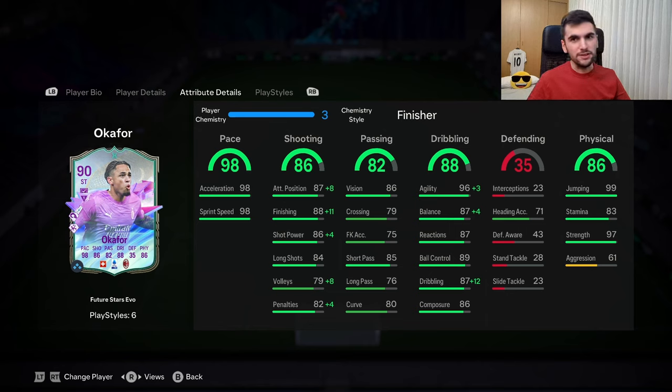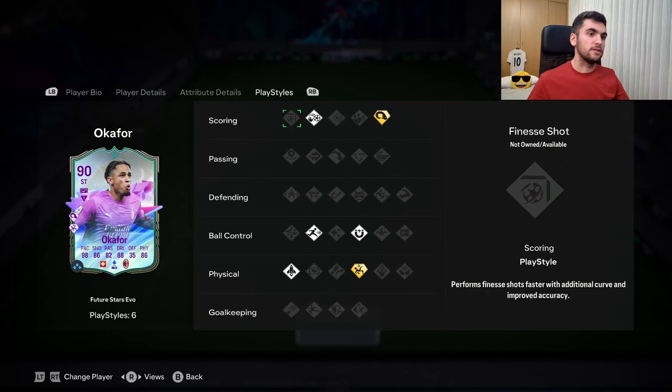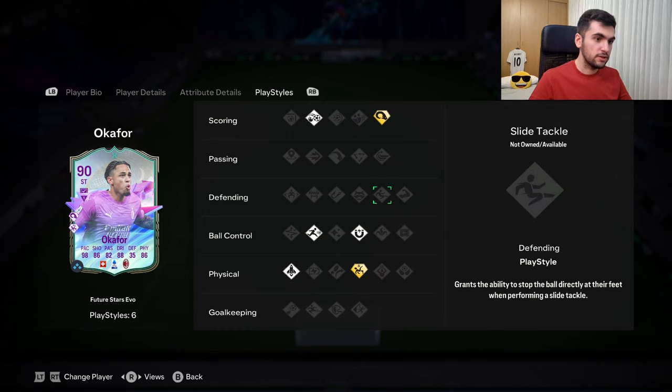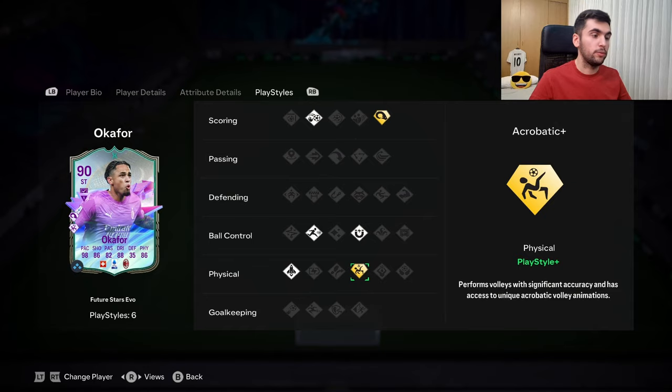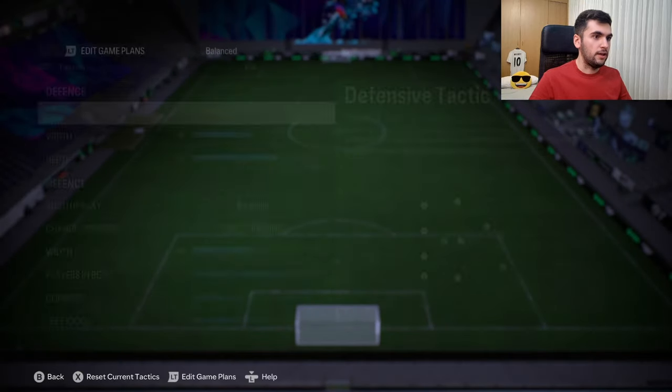He already looks good for striker as a chemistry star. I decided to give him a finisher because I want to increase his attacking positioning as much as possible, max out his finishing, and also increase his dribbling stats. He kind of needs it because he's a tall player with a heavy body type, so we max out his agility and dribbling stats. The playstyles are Chip Shot, Power Header Plus, First Touch, Rapid, Quick Step, and Acrobatic Plus.